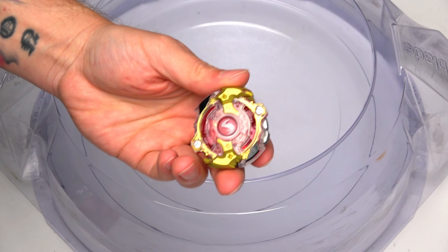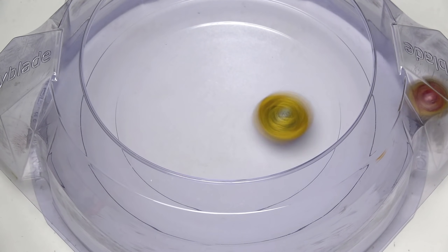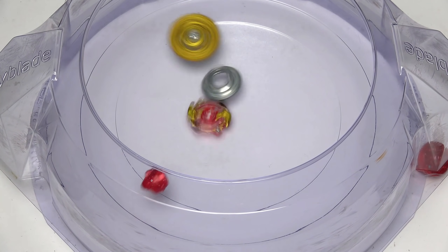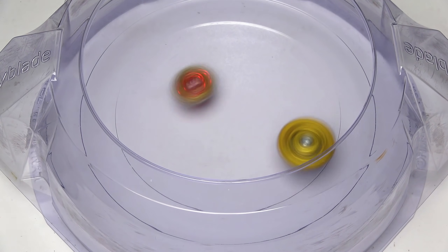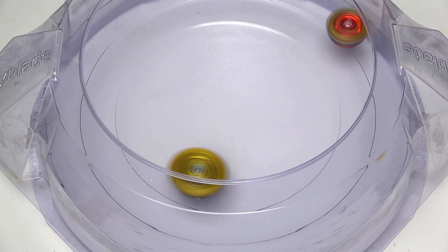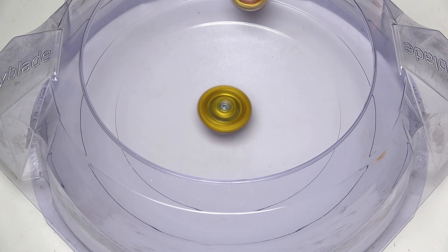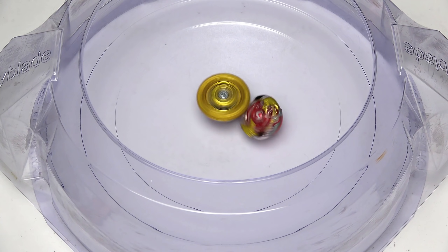S2 is back for more with its Rip Fire form. 3, 2, 1, let it rip! If you guys know about the Rip Fire, we're somehow able to burst the prototype as well. That is so crazy! That's the kind of stuff that happened yesterday with the Valkyrie Beyblades too. It goes down, making it 2-0.